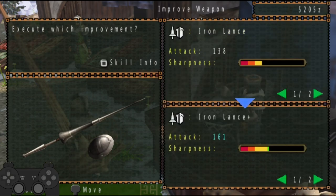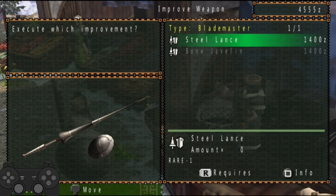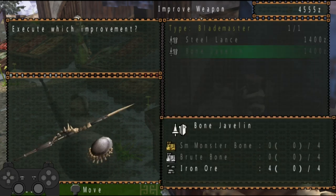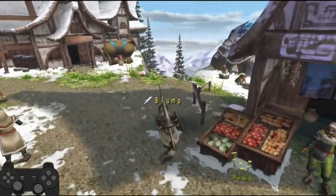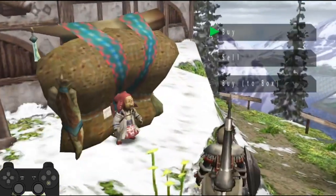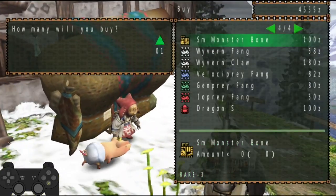I can get that Iron Lance Plus, so I'll get that and equip it straight away. Looking at a weapon tree I have on the side here, I think that Bone Javelin is going to be the most interesting early option. Brute bones, small monster bones — I think Granny definitely sells smaller bones. I wonder if she's got any now. Yes, she does.